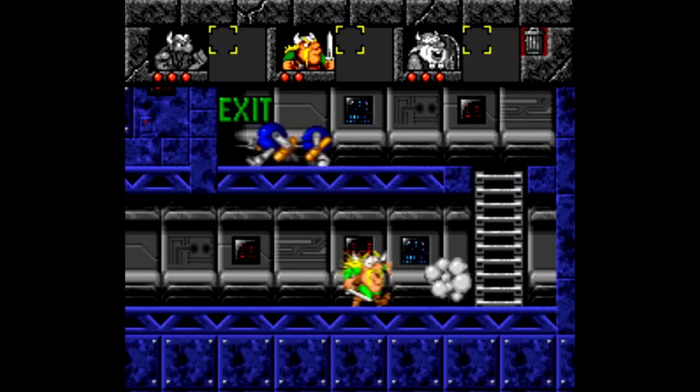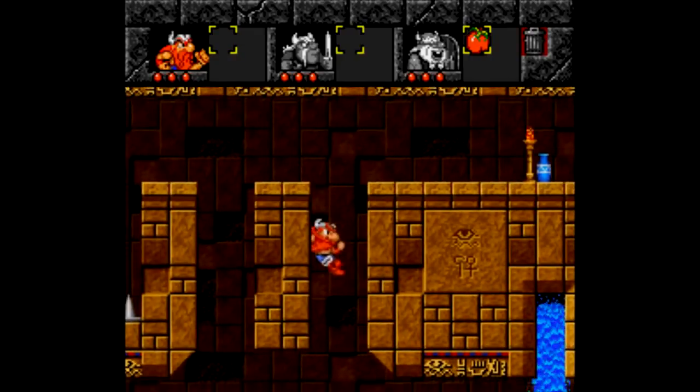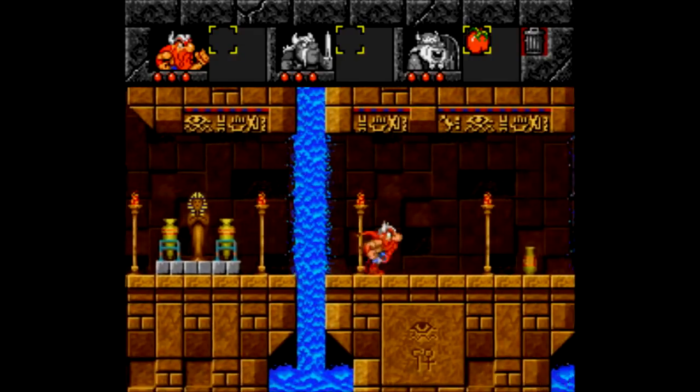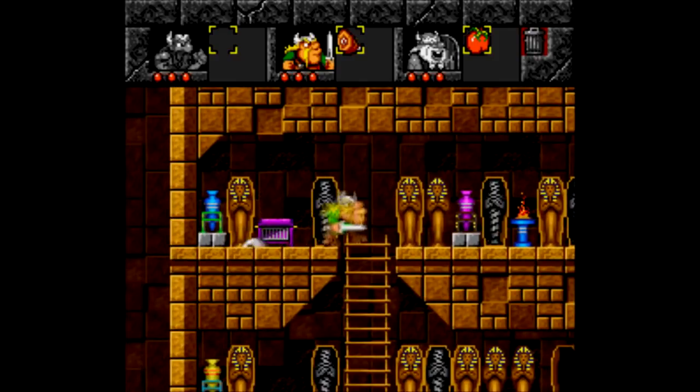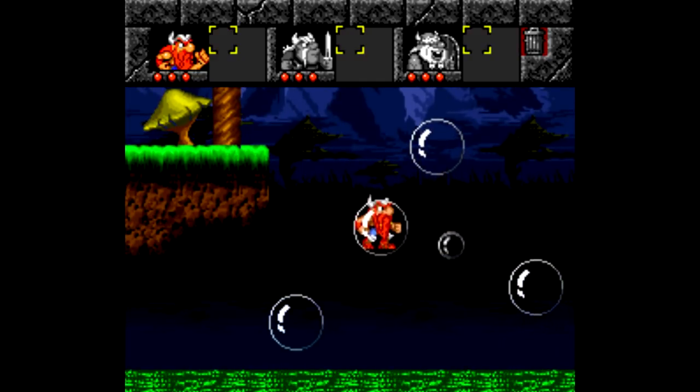They're both two-player co-op and a perfect blend of style and substance. Let's start with the first game. The basic premise is guiding three Vikings to the exit of each level and using each Viking's unique skill to deal with the appropriate enemy and obstacle. The three Vikings are Eric, Baleog, and Olif.